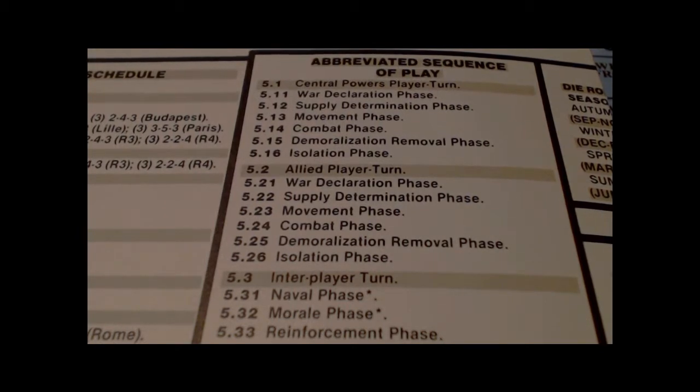We're going to do the abbreviated sequence of play for the Guns of August. This will include the advanced and maybe some optional rules, though I'll probably not use all of them. I'm going to try and stick with the basic game, but I may have to add some advanced rules just to simulate the opening stages of the war a little better. I'll admit my knowledge and understanding of the Great War is woefully lacking in many details.